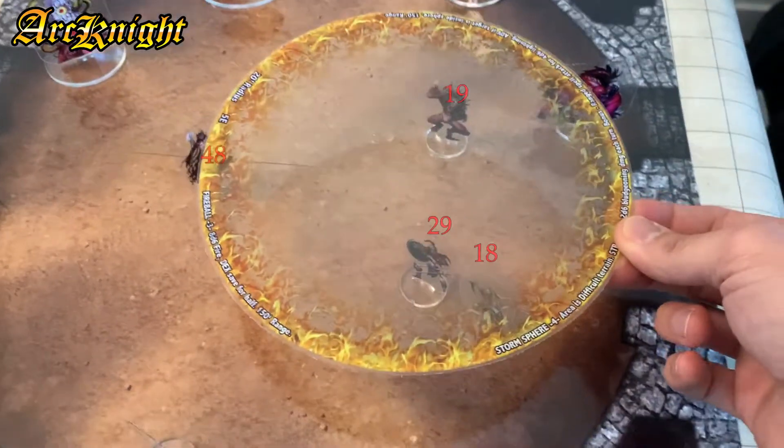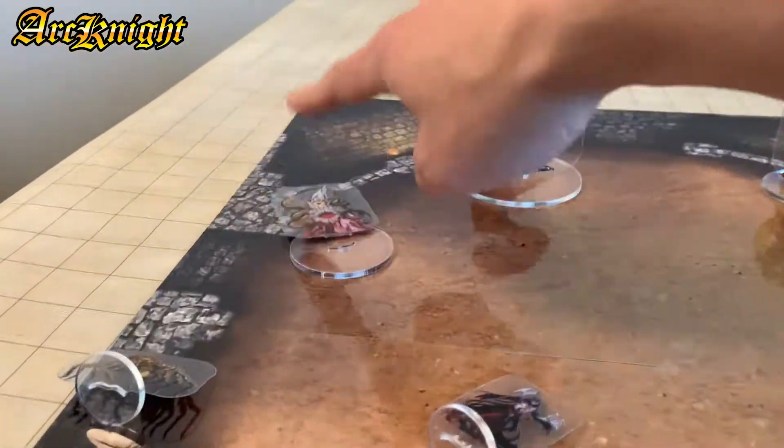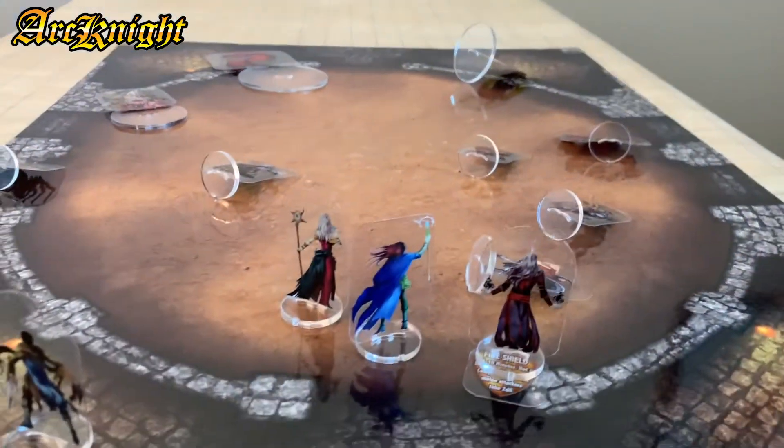The Spell Effects, like all of Arknight's physical tokens, are made from clear polycarbonate plastic that you can easily see through to see which monsters you and your party have roasted. It's really handy.